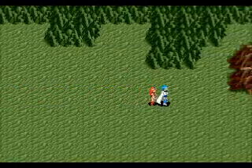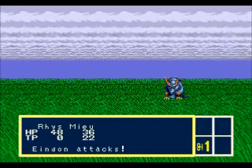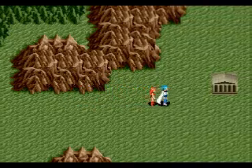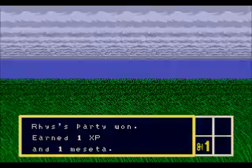So from Yata, you want to keep going east. As you keep going east, you're going to see some mountains, and you're also going to see a shrine there. I'll go over what the shrine does later on in the game. So from the shrine, just keep going north, and now you're going to enter a cave area.